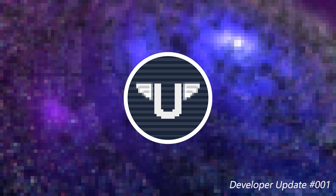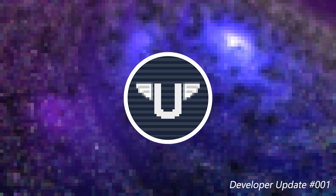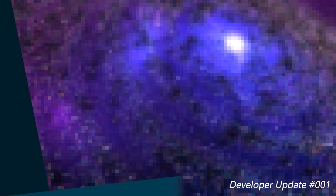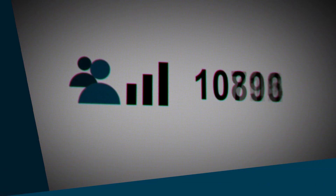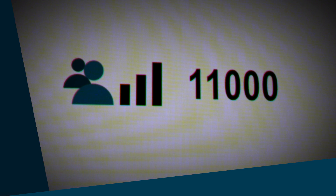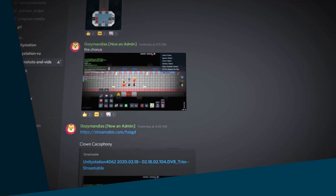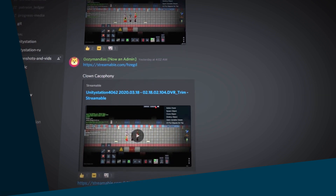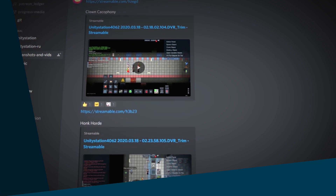It's now been a month since the public release of Unity Station, and we're very happy with how our development, both game and community-wise, is going. Since the launch, we've amassed over 11,000 unique player accounts, a number that grows as we speak. Our Discord is active with user-submitted content, players reporting issues, and new contributors joining our ranks daily. The launch could not have gone any better than it did.